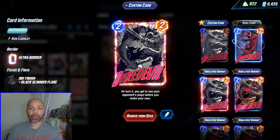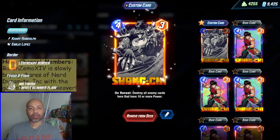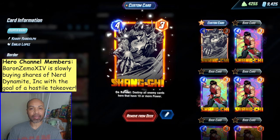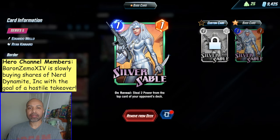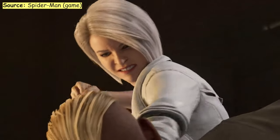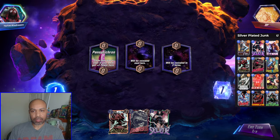And Daredevil, so on turn five you know exactly where to clog your opponent. Shang-Chi is in the deck to neutralize any big power cards our opponent has, because this deck does not have a lot of big power itself. Both Silver Sable and Selene have this weird hidden effect — you don't quite see the impact on your opponent — which is why we also have Doc Ock, so we can see that impact.